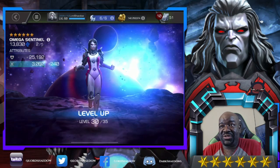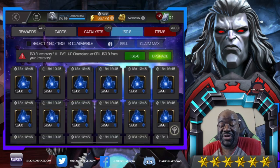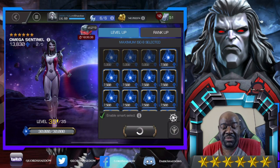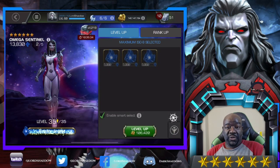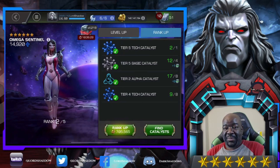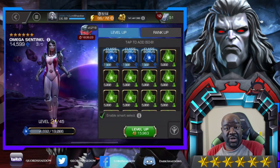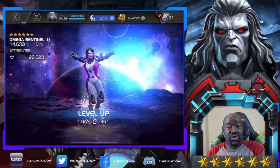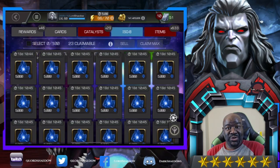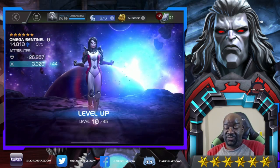I don't know whether she needs to be awakened. That's something I'm probably going to do anyway because of her prestige — so even if she didn't need to be awakened, if I take her to rank four I'm going to want to awaken her and dump sig stones into her. But before we go into Realm of Legends, I wanted to explain something about my strategy. If you've been watching my mystery rank-up theaters, you saw that I used rank-up gems on other champions and did not use any on her.